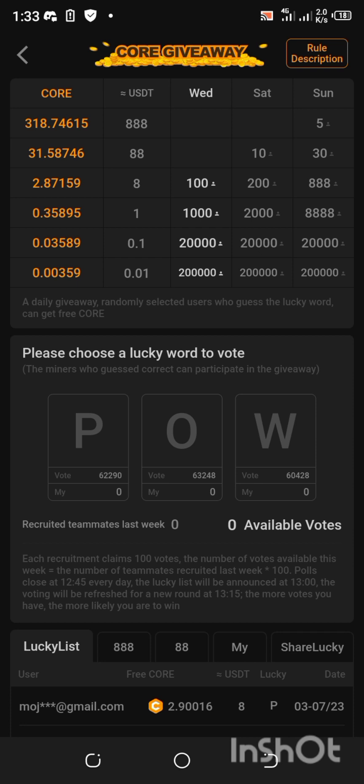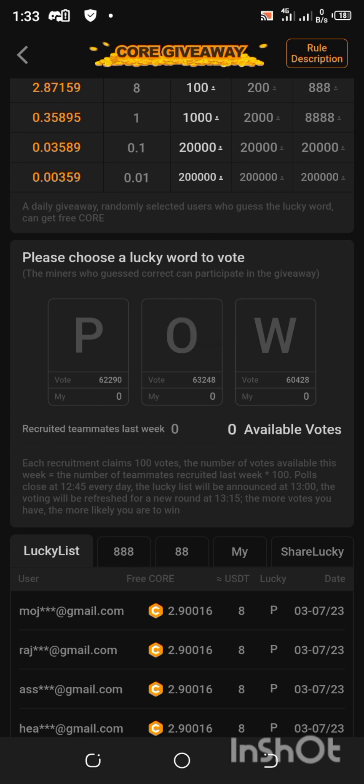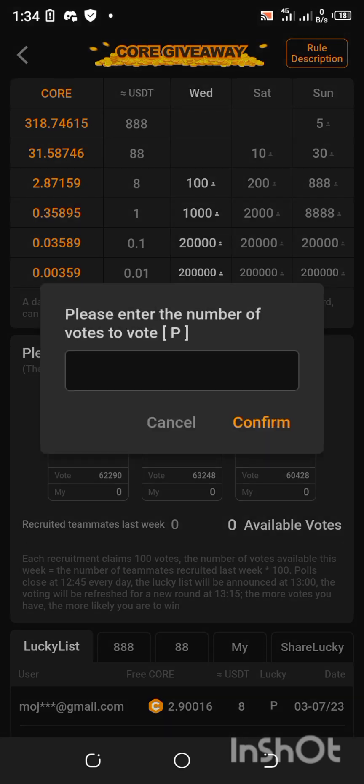The poll runs from 12:45 — once it's 1 PM on each day it will be announced, and you will have your CALL in your hub. That is just amazing. The more votes you have, the more likely you are to win. If I recruited 10 people last week, that's 10 times 100 = 1,000 votes available, instead of having zero available votes.